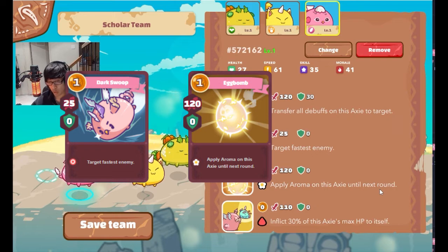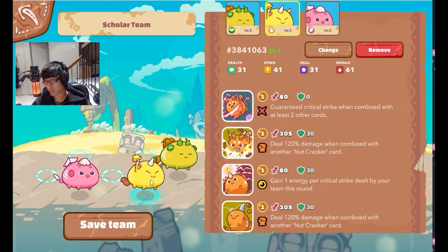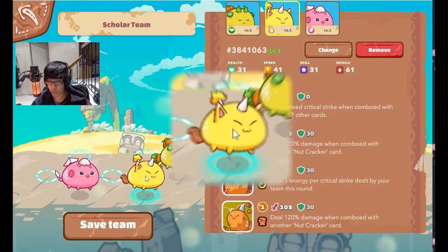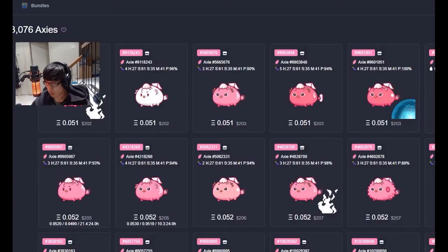The Aroma debuff will make all enemy Axies target specifically your bird, even if there are higher priority targets — Aroma overrides the targeting system. You can also choose to drop off the Aroma debuff because Aroma is considered a debuff onto your target Axie. You can use Little Owl to target their fastest enemy, drop the Aroma with Blackmail, then finish it off with the beast. So you have two threats: backdoor with the Blackmail egg combo, or go through the front for big damage, with the plant there to wall up a bit.